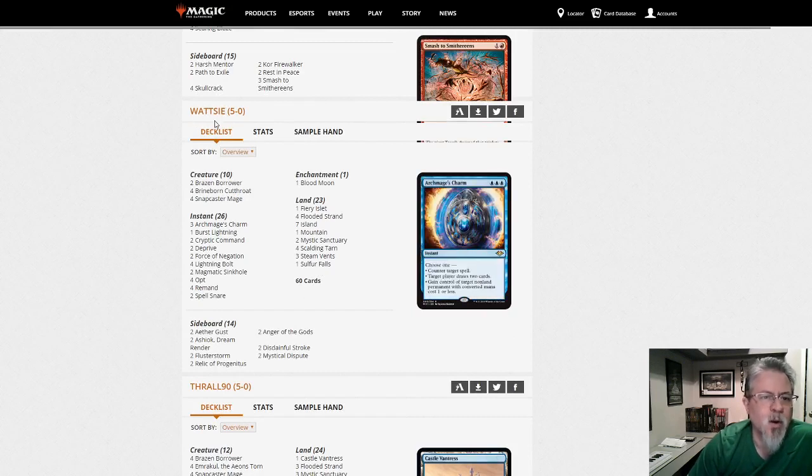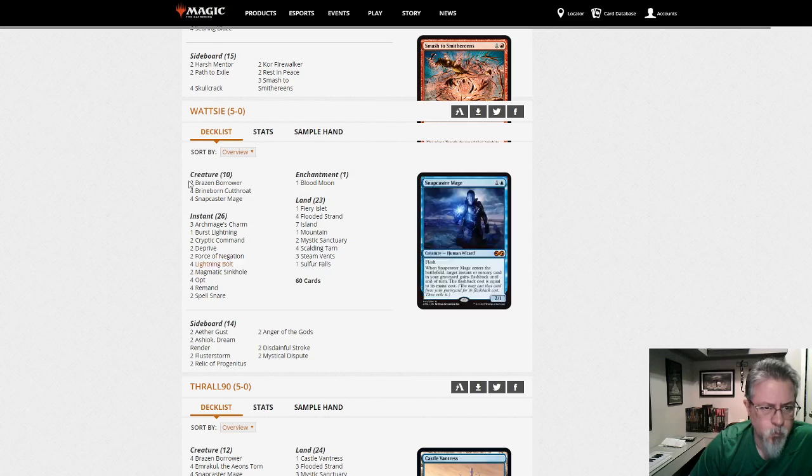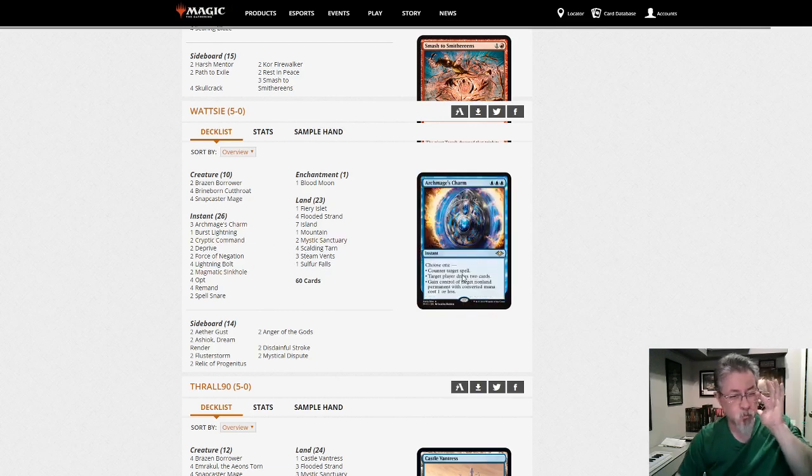Watsi — clever pun — with what looks like Blue Moon. Only one Blood Moon but going more on the tempo plan with Brazen Borrower. Mystic Sanctuary into Cryptic Commander, Archmage's Command — that's a thing. Yep, that's Blue Moon.